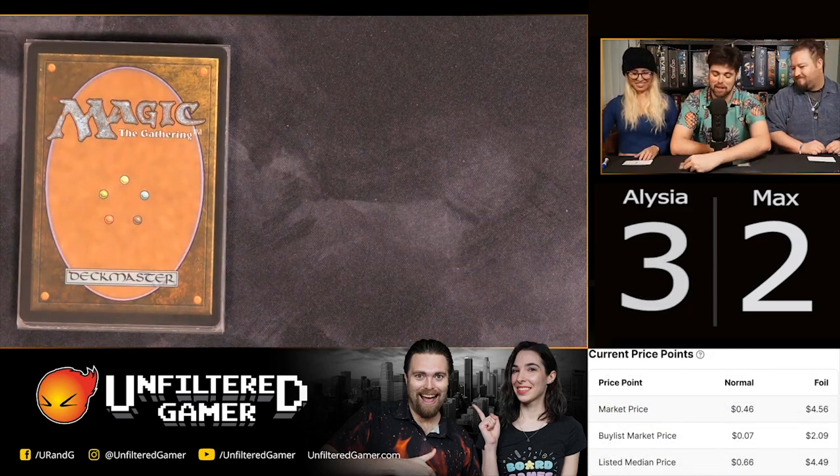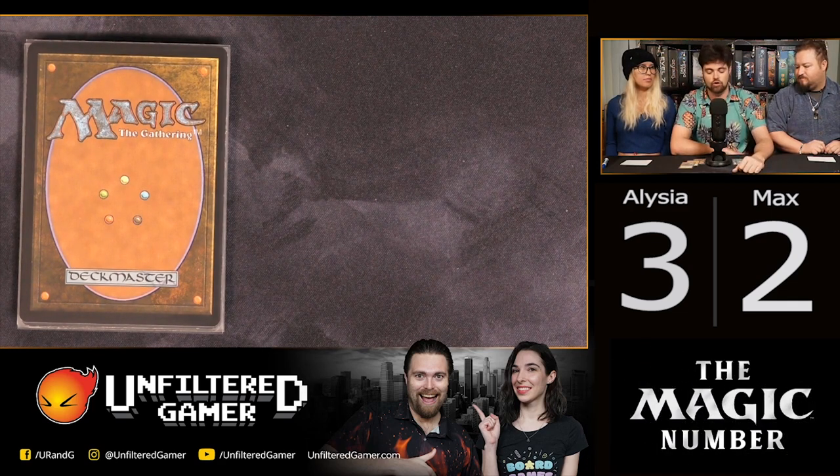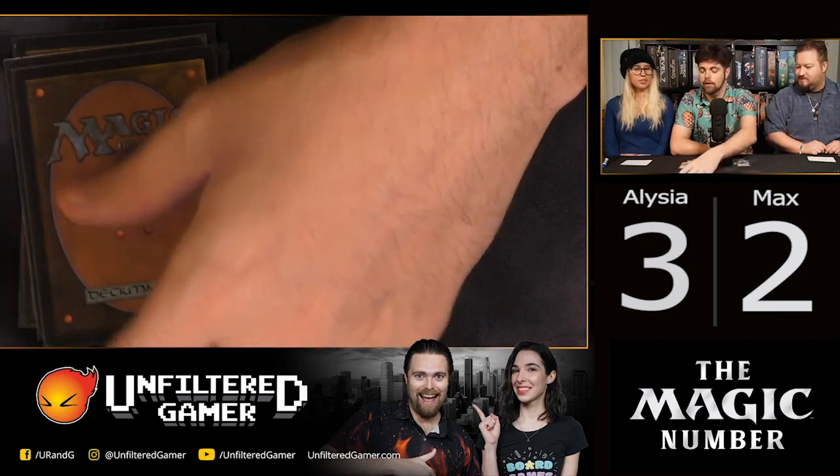Secondary win conditions mostly don't work — too easy to disrupt, too hard to assemble, no protection, just a 2/3 body. It's almost never played in anything except maybe a joke deck. Newer players might think this is amazing but win-the-game cards are generally very hard to pull off. Score: Alicia 3, Max 3 — tied again!